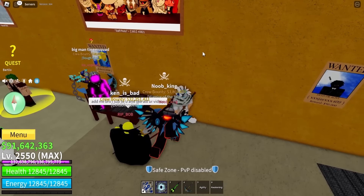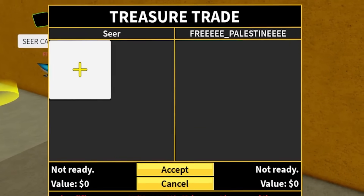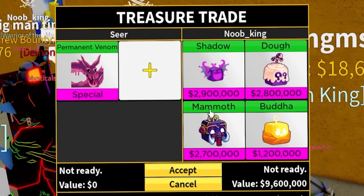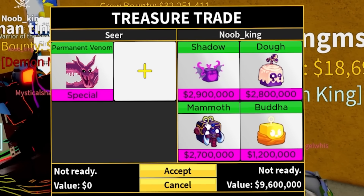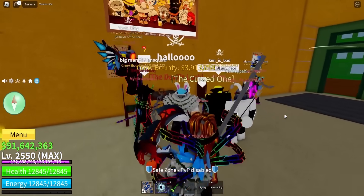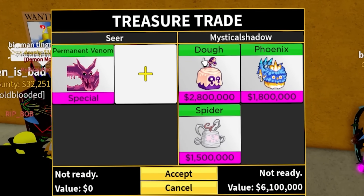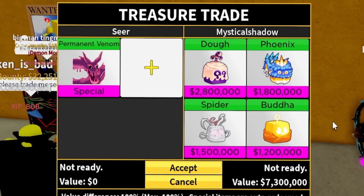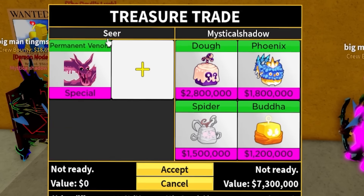Maybe another person who wants to trade? This person has already traded me. For permanent venom, we got a shadow, doe, mammoth, and buddha. We got a mythical, another mythical, and a legendary - that's not bad. Mammoth fruit is really nice, but we are looking for something different, something way different. The next offer is doe, phoenix, spider, and buddha - that's not that great for permanent venom.